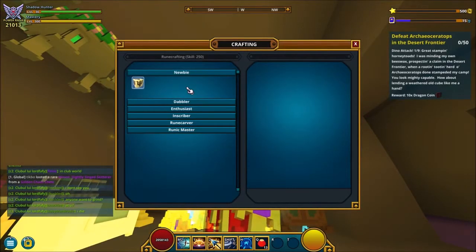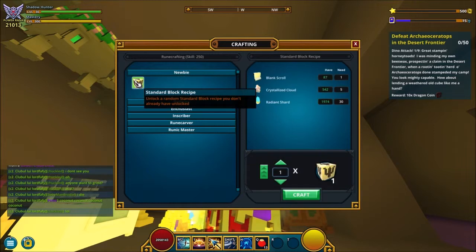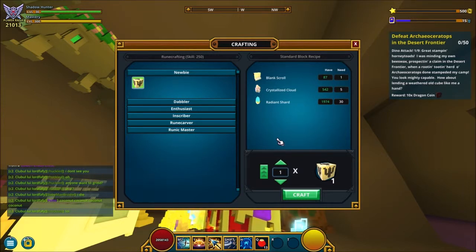When you start up runecrafting you begin as a newbie at zero. From zero to level 50, you need to make standard block recipes — again using the blank scrolls, clouds, and shards. Make 50 of these and you should reach level 50.